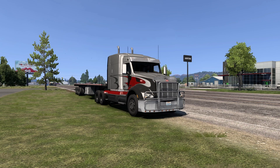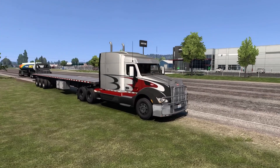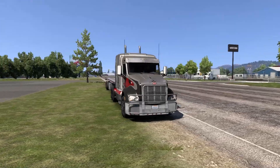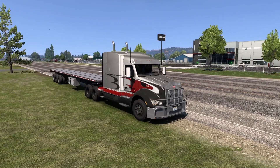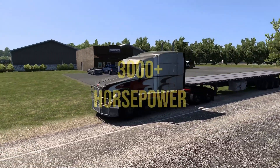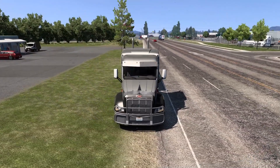Hope everybody's having a great day. Welcome back to another video here in American Truck Simulator. Today we are going to be doing some high-speed hauling from Kalispell, Montana, over to Sandpoint, Idaho. We are going to be hauling a reservoir tank. To get our job done, we are back in what I like to call the Silver Bullet, which is a tricked-out 579 Peterbilt, not only with a sweet paint job but also 3,000 horsepower sitting under the hood, roaring and ready to go. Let's go ahead and turn this baby on real quick.